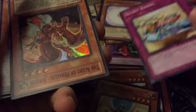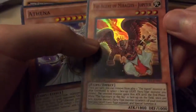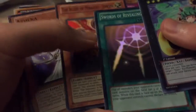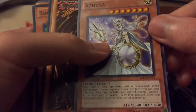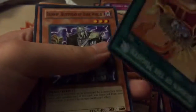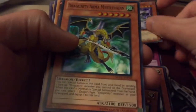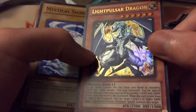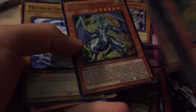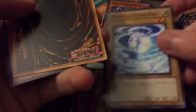Secret Barrel — I don't really care for burn but it's an okay card. Age of Miracles, Jupiter — so I guess I'm just getting supers, maybe. Athena — that's an all right card. Looks like there's something else back there. Burden of the Mighty — decent. Jurounity Mistletow — cool, I like Jurounities. Light Pulsar. I guess it's just random holos.